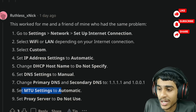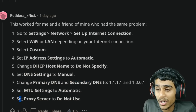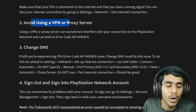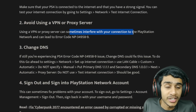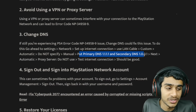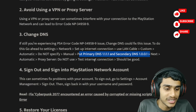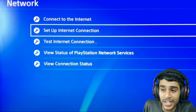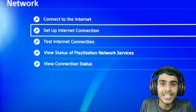Set the MTU settings to Automatic. Also, while changing the DNS, make sure proxy servers is set to Do Not Use — avoid using any VPN or proxy servers, as they will interfere with your connection to the PlayStation Network. After changing the DNS, do not touch the Test Internet Connection button. Just restart your PlayStation if required and see if that works out for you.